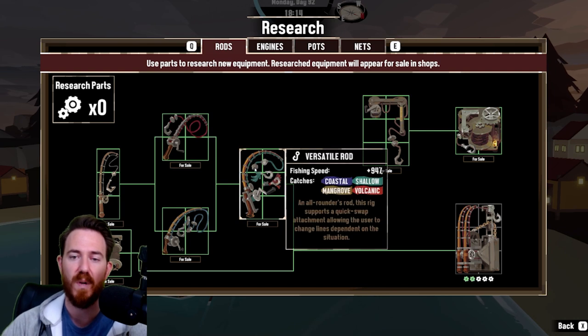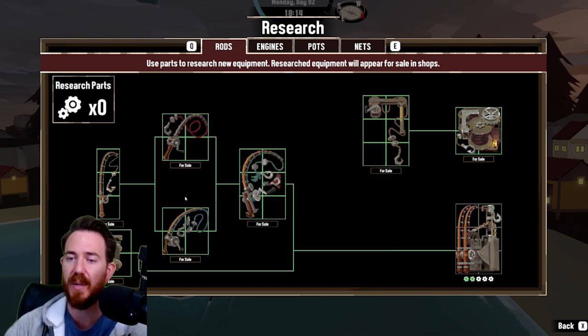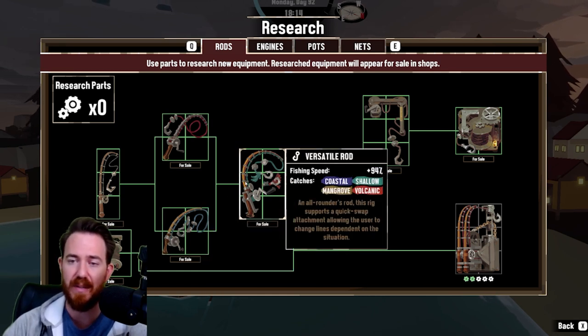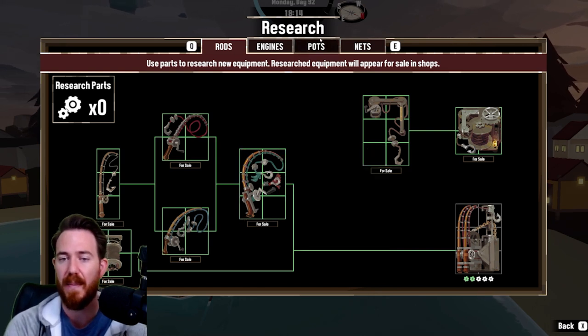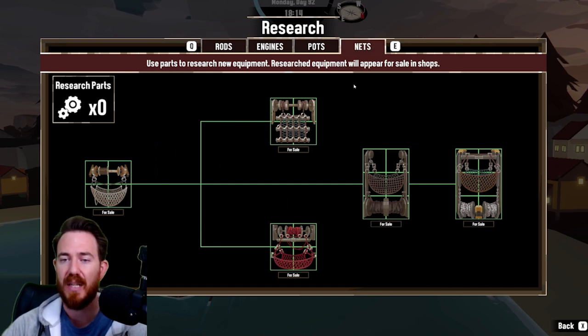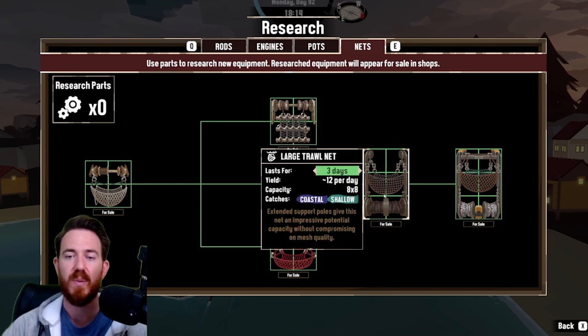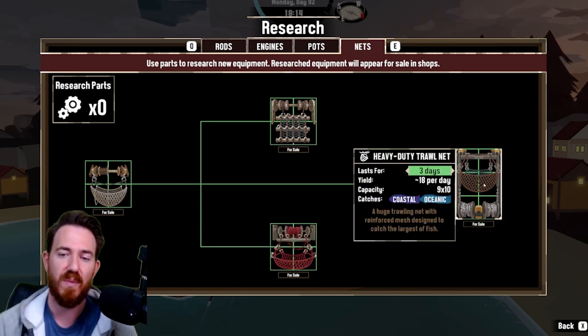I would then rush the versatile rod. This is a focus on fishing for a while, and it's a fishing game, so that makes sense. This forces you to open up the heat-resistant and anti-tangle lines to get there, but the versatile rod will allow you to fish almost anywhere, and it is personally the rod I've chosen to keep installed at the very end of the game. After this, my recommendation is to continue to focus on either crab pots or trawl net upgrades, as they will continue to further your passive income and lessen the micromanagement you need for repairs.